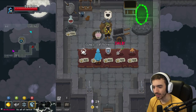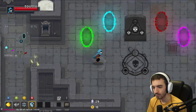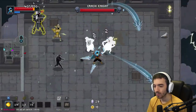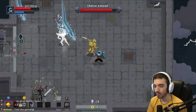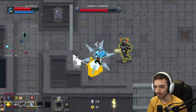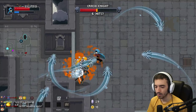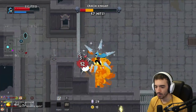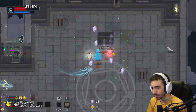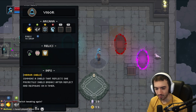Enhances basic arcana, increases critical hit chance? Sure, that sounds pretty good. I got the mirror shield, which summons a shield that reflects one projectile — shield breaks after reflect and respawns on a timer. I think I'm gonna stay here and hopefully not take damage, because I still have a good amount to explore.